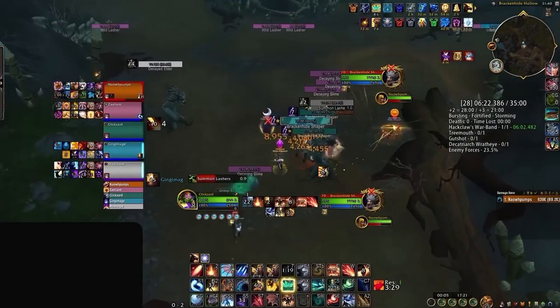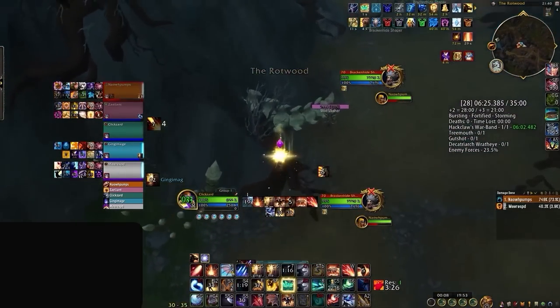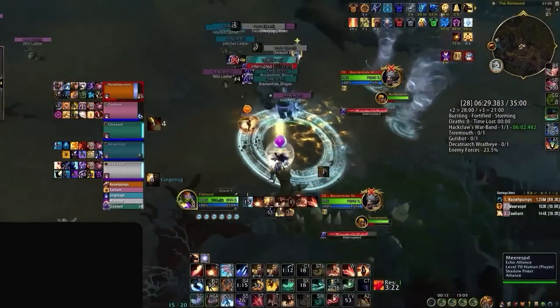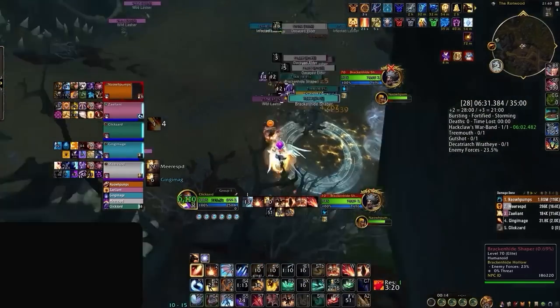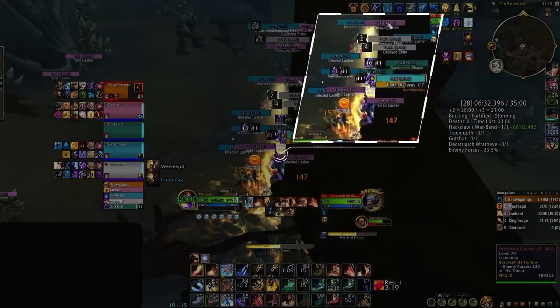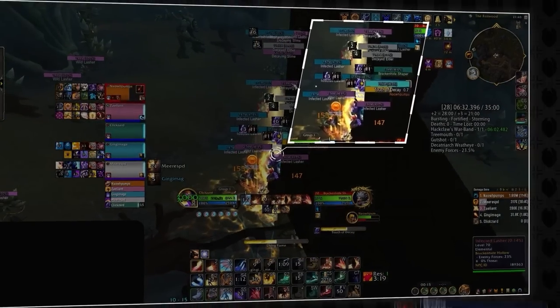Later on, we would see one of the most interesting plays from the weekend. When the evoker runs on top of this pull, rescuing his priest to the same position, who then life grips the mage so that all three DPS now have the high ground. While they're up here, the infected lashers will be unable to hit them with the deadly bleeding debuff.